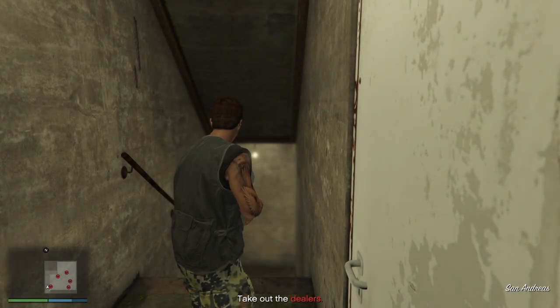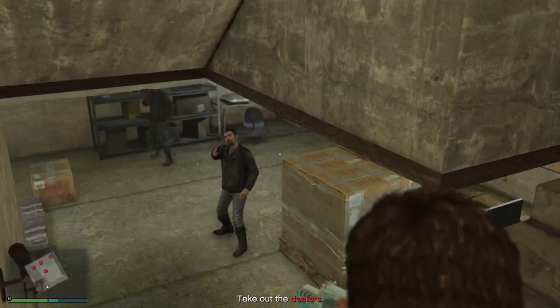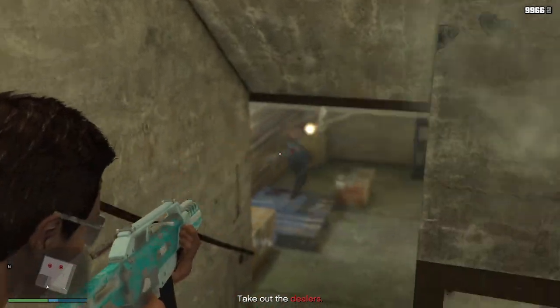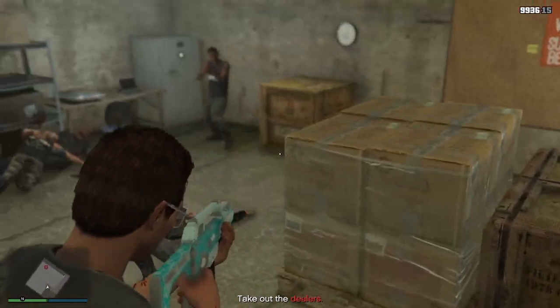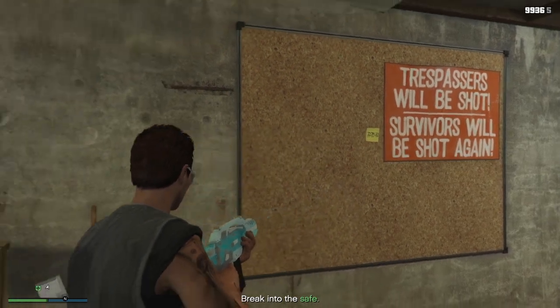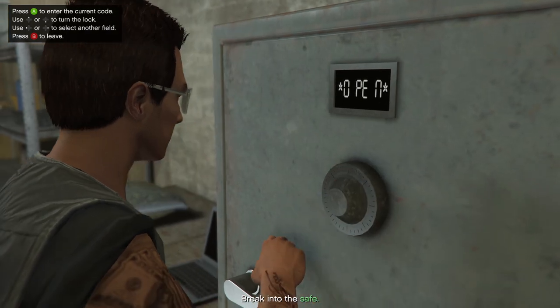Head over to the icon and enter the building to start the mission. The layout of the stash house is the same every time, with a few armed enemies inside with minimal armor. What you want to do is find a sticky note located somewhere in the room which has a six-digit safe code, then find the safe and open it, and simply leave the building.